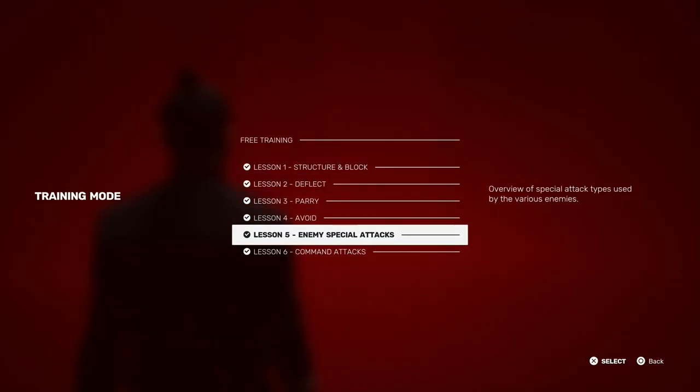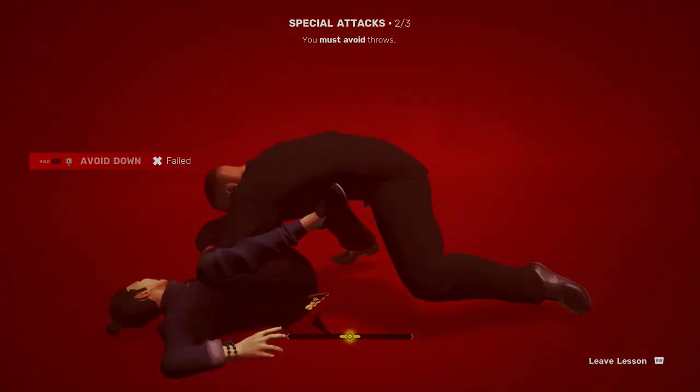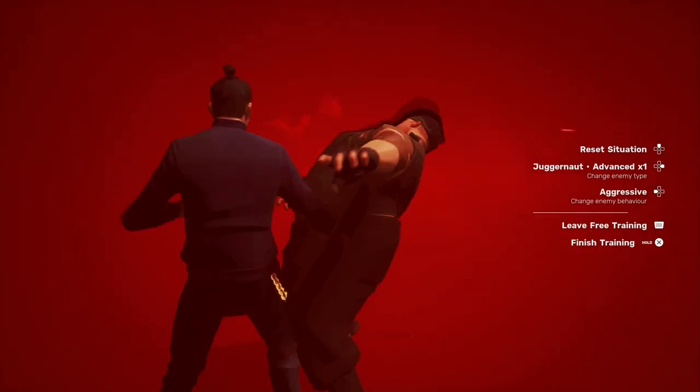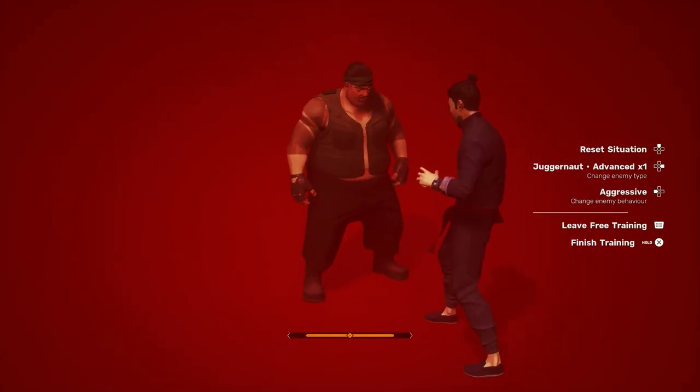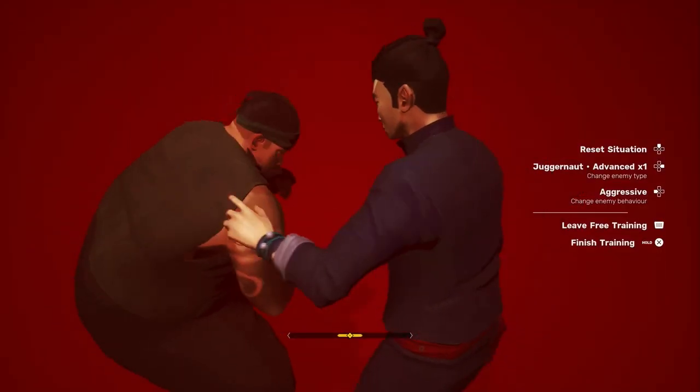Finally there's unique enemy attacks in Lesson 5. It mentions that you need to avoid grabs, but you can also just react with your own focus attack to simply turn the fight quicker into your favor. You can use this approach if you're just not feeling up to dodging or if you're missing the timing. Of course you've got to make sure you have enough gauge to be able to use one though.